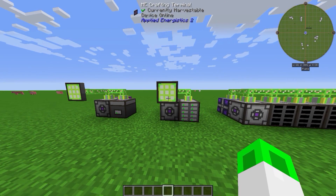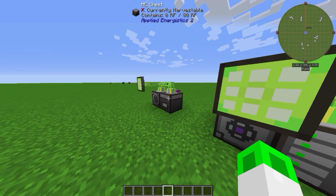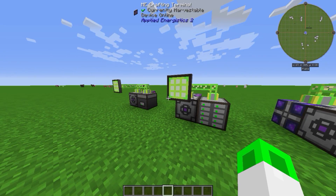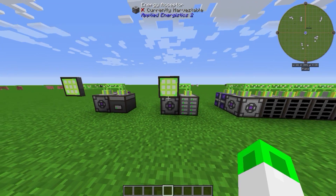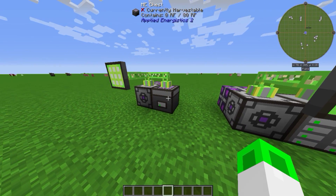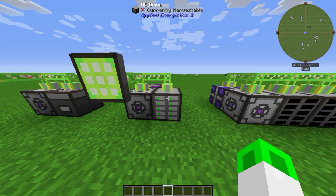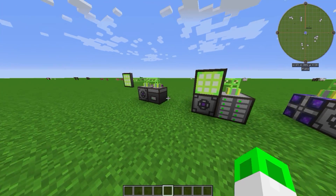Let's jump into the second build. This is what I would rather recommend, because the ME chest doesn't have much space because of the ME storage cell. What is this? This is very similar — basically the same — but we don't use the ME chest here. We use an ME drive because you have 10 slots and you can put a lot more things in there than in the ME chest.